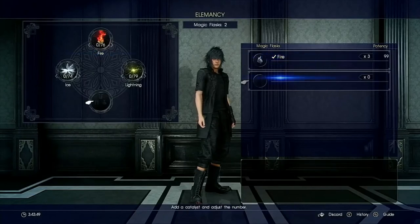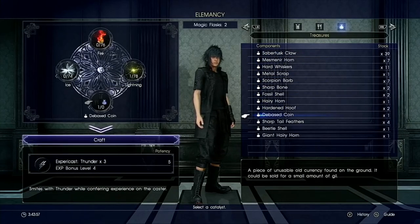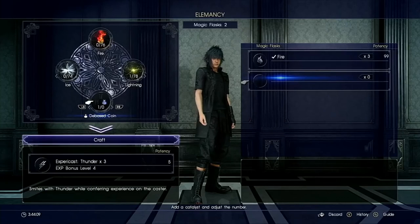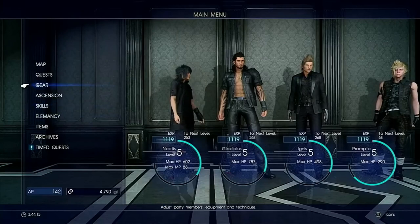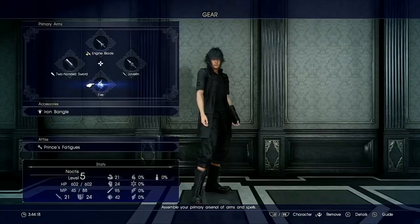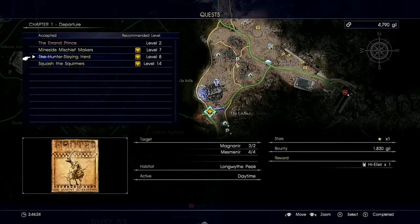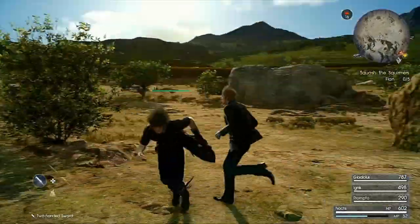I managed to get myself a debased coin, so I get an EXP bonus. You need to get like eight of them if you want to actually make it worthwhile using, cause otherwise it's not that good. I equipped fire onto Noctis for the next quest, which will prove to be very useful. I can't go there yet cause it's not night time - the sun might just be setting.